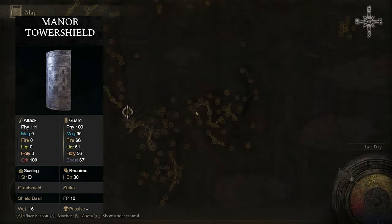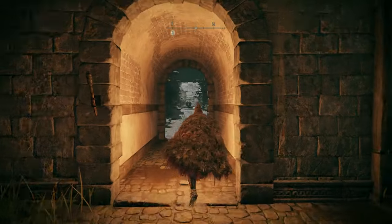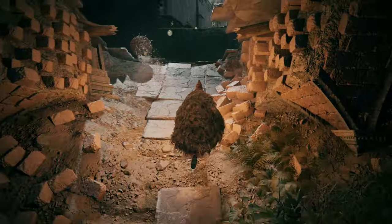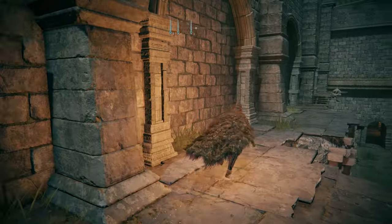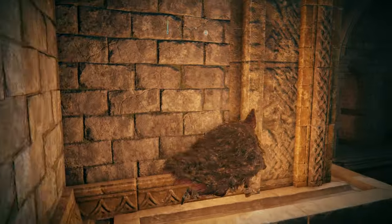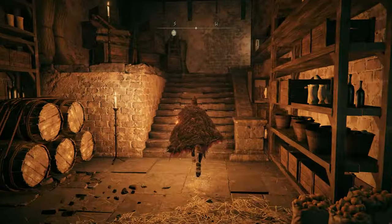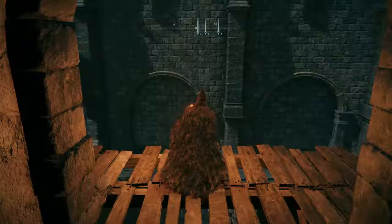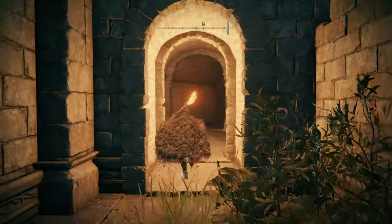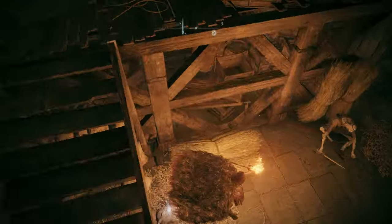If you'd like the Manor Tower Shield, head over to the Secluded Cell grace in Stormveil Castle. Once you're here, make your way out towards the teardrop scarab, make a right, turn around, and jump up on a ledge. Then jump to the window, turn right, and head through the doorway. Inside this room you'll find the shield along with some common enemies — the shield will just be right here.